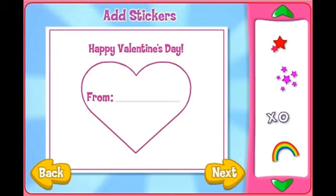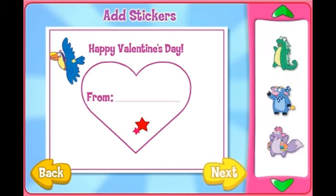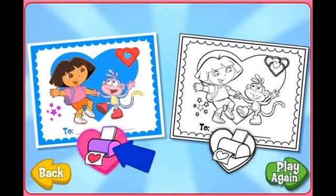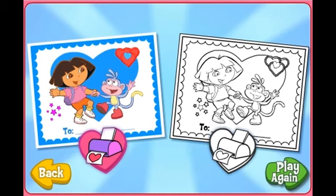You can add stickers to the inside of your card too! When you're done, click Next. What a great Valentine! Click this printer to print your card in color. Click this printer to print your card and color it in yourself. When you're done printing, ask a grown-up to help you fold the page into a card. Or click Play Again to play the Valentine game again.